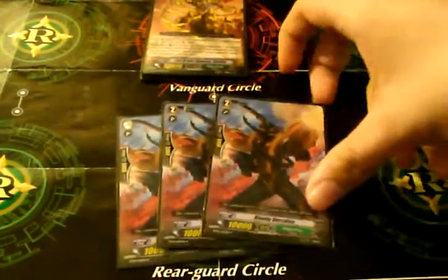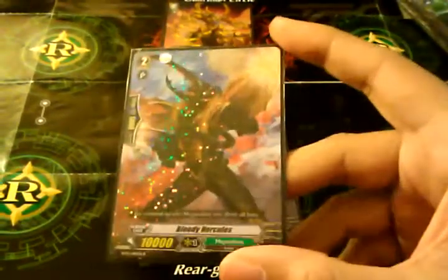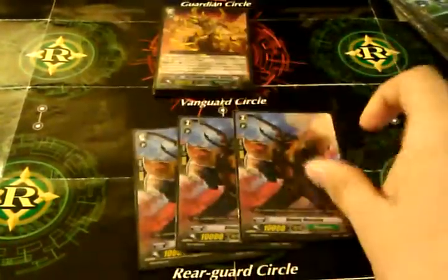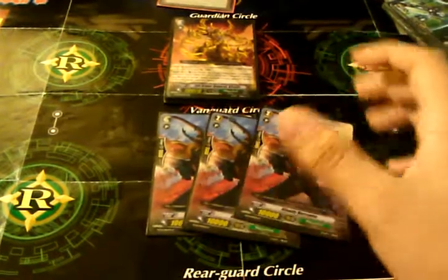Got the Grade 2 lineup. Galatine of the Mega Colonies — it is a Beetle holding dual Uzis, I believe those are Uzis. I use them because he's like the Galatine of the deck. I only run 3 — I would probably take out 1 to add another card, but I don't know what it would be. If I got another Grade 2 that's better, maybe.